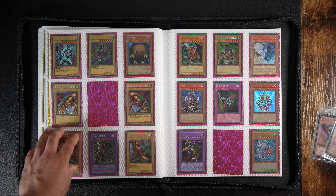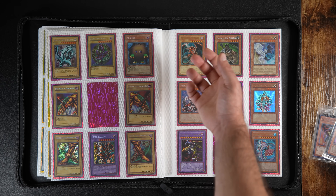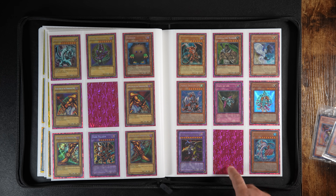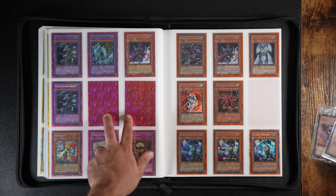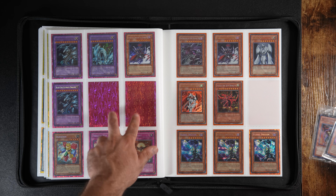Here we have the UBP. Exodia is still missing the head. I put Dark Paladin in there and picked up White Horned Dragon. I'm missing the Sparkman in ultra rare — the alternate art that came in the structure deck. And I'm still missing Gorz and Baboon from Retro Pack 2.